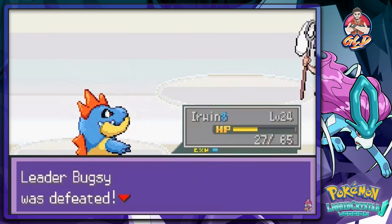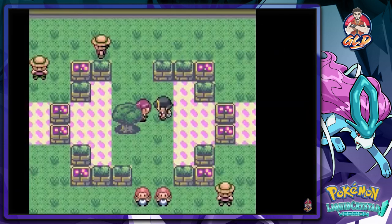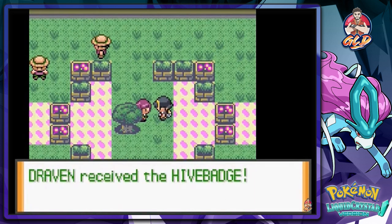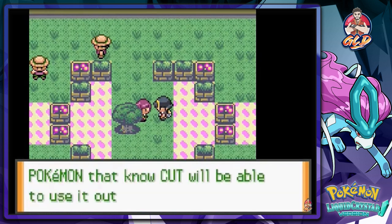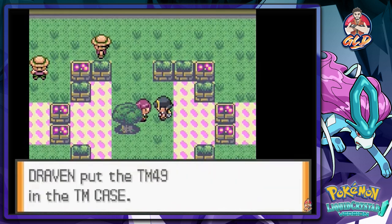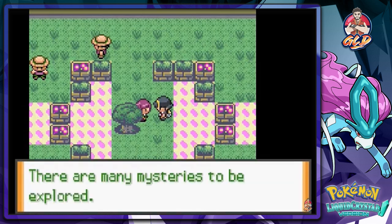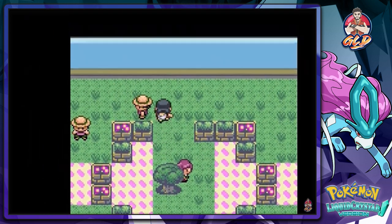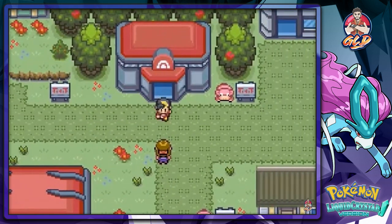We receive the Hive Badge — the second gym badge. With it, Pokemon up to level 30 will obey us, including traded ones, and Cut can be used outside of battle. We also receive TM49, which is Fury Cutter — ironically, Bugsy's biggest mistake was not using it on us. That wraps up gym battle number two. Stay tuned for more Pokemon Liquid Crystal!